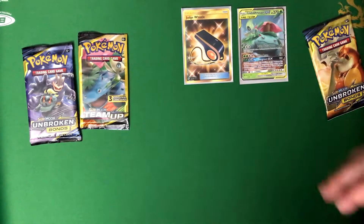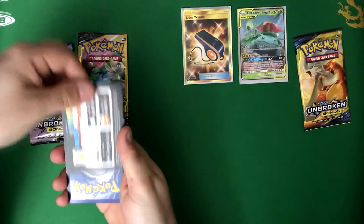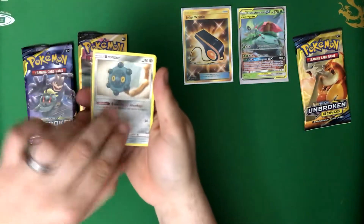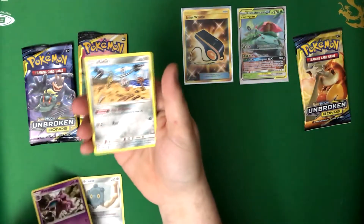I noticed when I pulled that secret rare, the little card that comes with it was a red one. Really? Yeah. I wonder if there's any significance to that. I don't know. It's interesting, though. I'm going to try to pay attention from now on. This one is — oh, there's been like three different ones so it may not matter at all. Bronzor. Nidorino. And a Klefki.